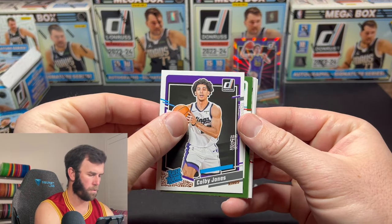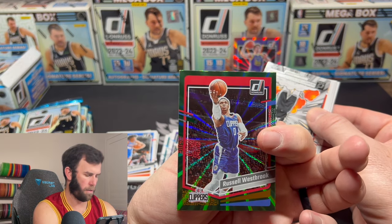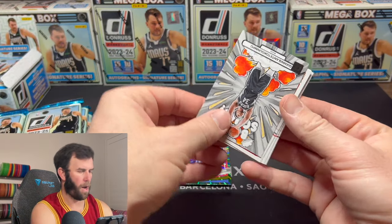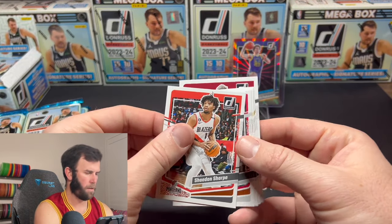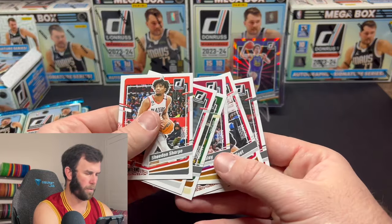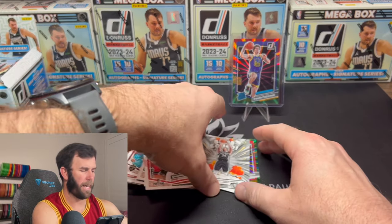Colby Jones, we have a Russell Westbrook on the green. Bomb squad Giannis. And then these are going to be all base at the back.